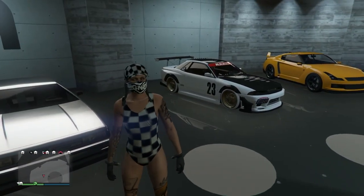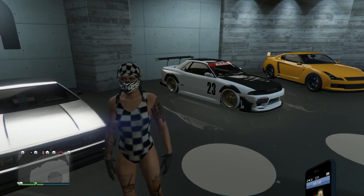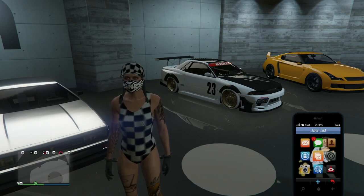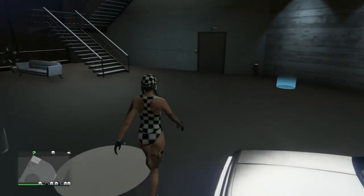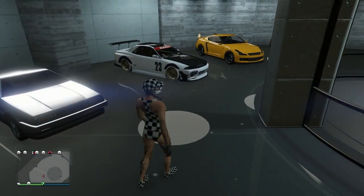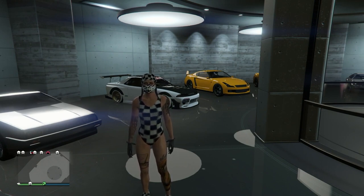You're not using a Deluxo or an Oppressor anymore. You need the Special Vehicle Warehouse with some sort of special vehicle in there. The Wastelander is the cheapest one. Also, some of you might still have the problem where the car doesn't spawn outside — if that's the case you'll need a Lester Heist text.